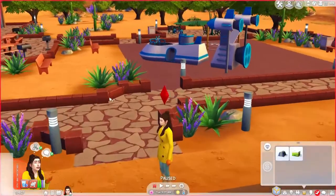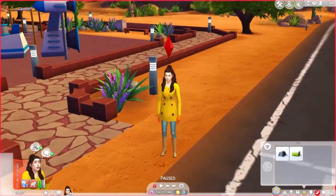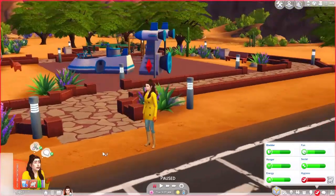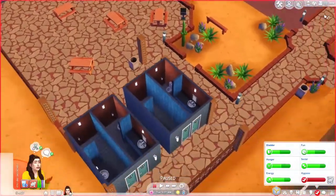Okay guys, hi, welcome back to the next episode of Let's Play - this one's for Speed Legacy. When we left off we were headed to Oasis Springs so we can harvest some collectibles, and she's not doing too hot - she's dehydrated and all this stuff.